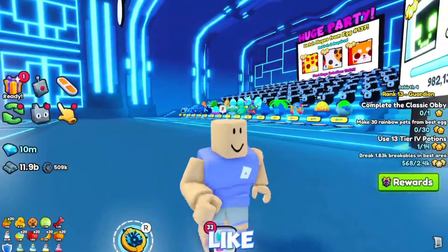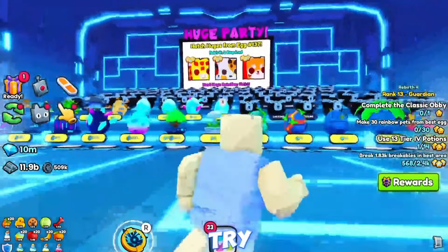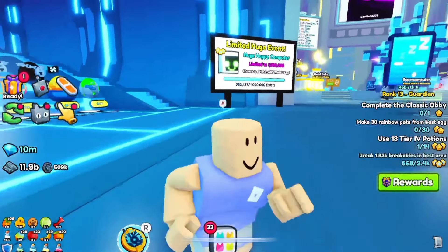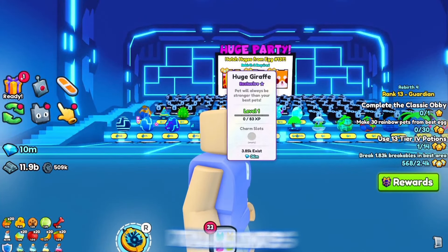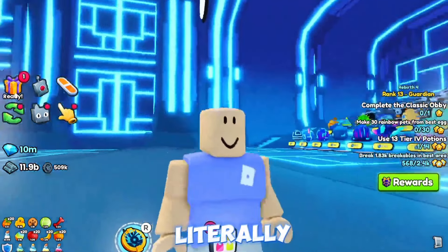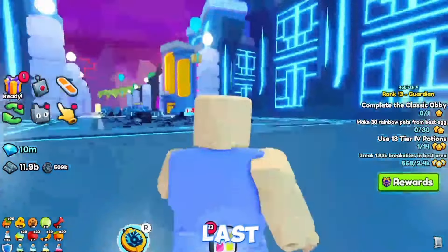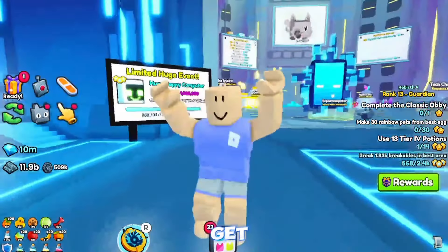If you really want diamonds and want to AFK overnight, this method works. But the best way - and I'll say it again - is to get active pets from the board, hatch them, and sell quickly. Everyone is focusing on the Huge Happy Computer right now, so sell it fast. Look at these prices: 38 million diamonds, 36 million diamonds, 45 million diamonds. Hatching an active pet from the latest egg and selling it is literally the best way to make diamonds.